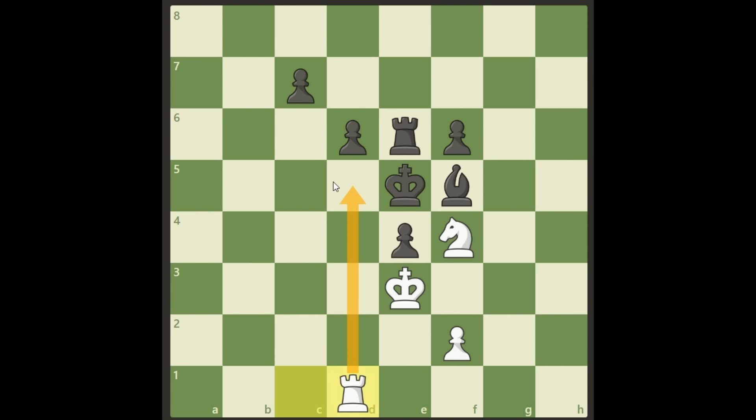It's threatening checkmate in one! The bishop cannot move, it doesn't help to move the rook either, the king cannot move, and neither can those two pawns. So the only way for black not to be checkmated on the next move is to play c6 and protect that square.